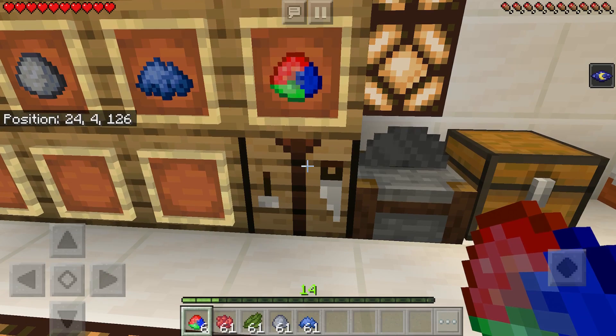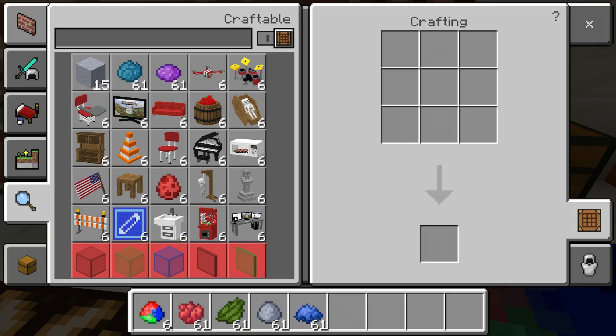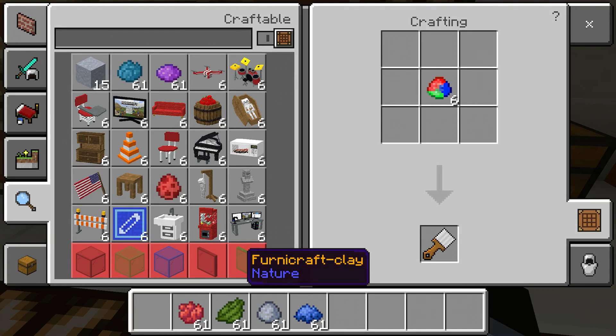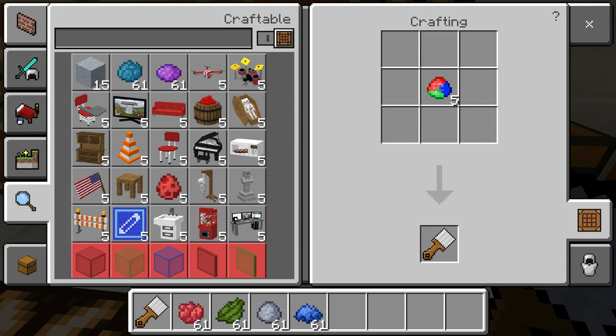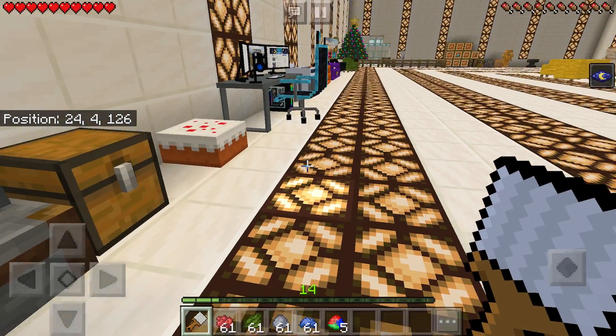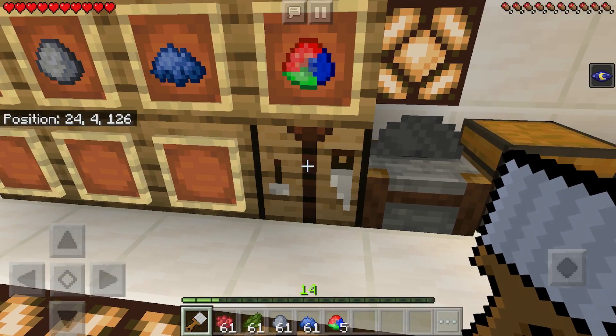I've switched into Survival just to make sure it works right and actually uses my clay. When you first put in the clay, you can use it to craft a paintbrush, which I just created. It changes the appearance of certain items — I'm pretty sure almost everything here has different variations. For example, the chair has 16 different colors, and you can use the paintbrush to change those colors.